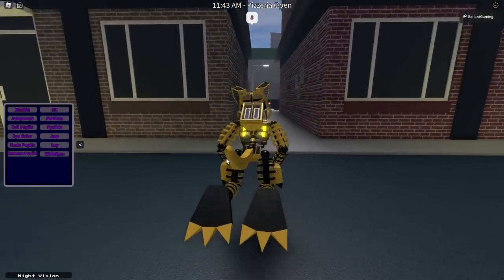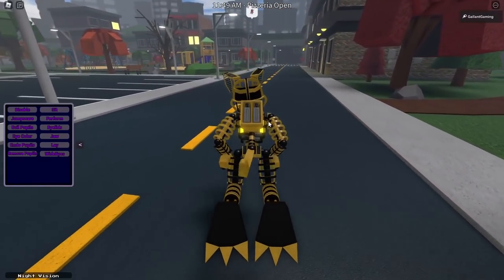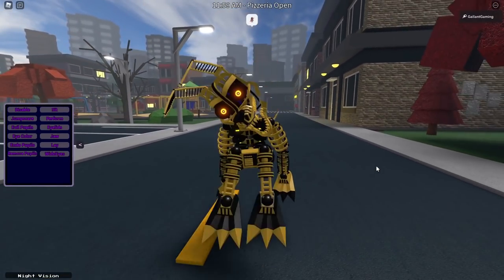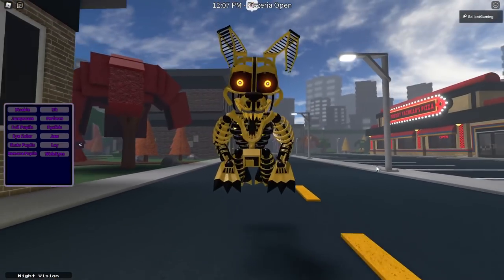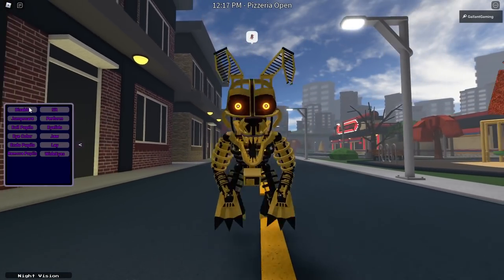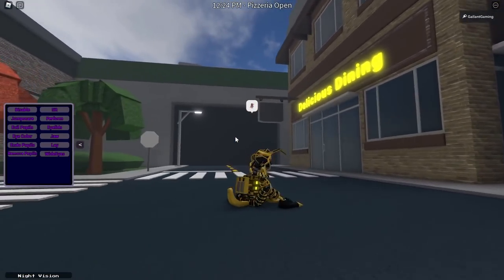There is the Golden Endo version of Fetch. We even have the Battery Pack in the back. This Game Pass is worth 80 Robux — so if you want to get it, there is the price and everything it can do. It can also float around too, which is very interesting. It can sadly scoot across the ground if you really wanted to.